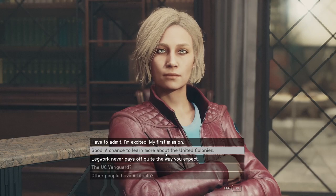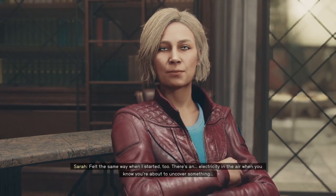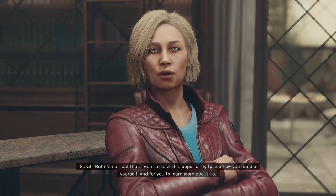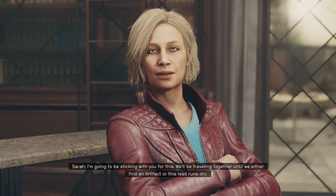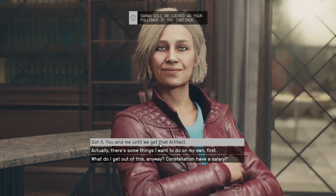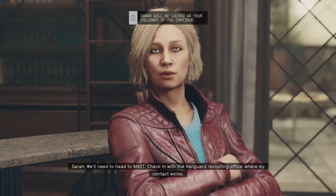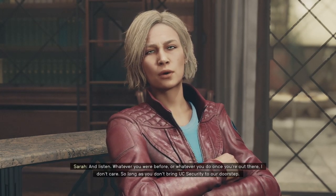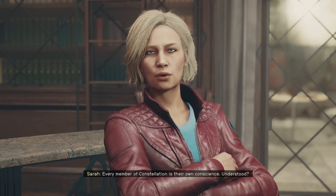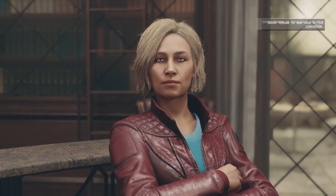I'm excited - first mission! There's an electricity in the air when you know you're about to uncover something. But it's not just that - I want to take this opportunity to see how you handle yourself. I'm going to be sticking with you for this. We'll be traveling together until we either find an artifact or this lead runs dry. We'll meet and head to Mast - check in with the Vanguard recruiting office where my contact works. Whatever you were before, or whatever you do once you're out there, I don't care, so long as you don't bring UC security to our doorstep. Every member of Constellation is their own conscience - understood? Yes ma'am. Let's take a little stroll through New Atlantis, shall we?